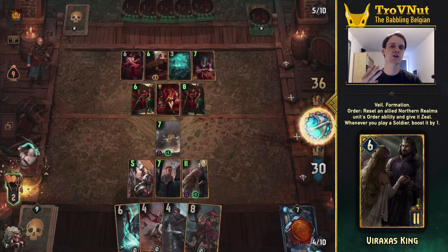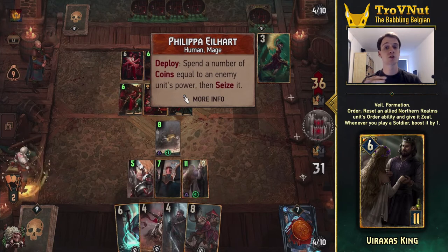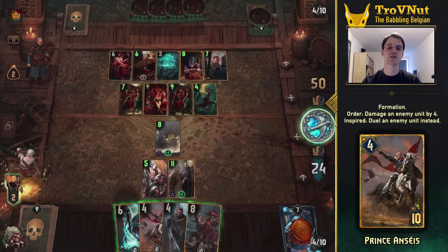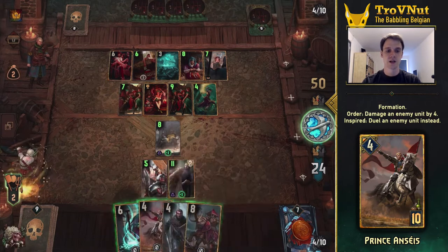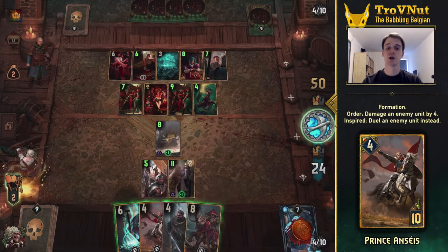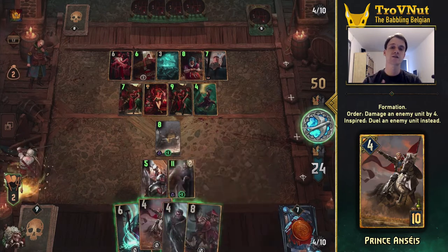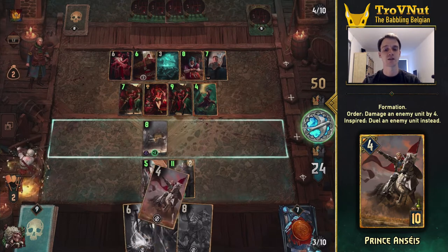There are three big targets for Varaxxus's reset ability, but since we're talking about order abilities, you'll need at least one turn to set this combo up — very important to keep in mind. Prince Anseas is your big attacker: he deals 4 damage or duels an enemy if he is boosted, allowing you to take out bigger units depending on his power. It's an order ability so you can use it twice, and he has formation — meaning you can pull this off immediately and then once more if Varaxxus is already on the board.